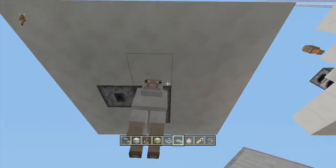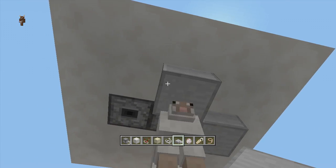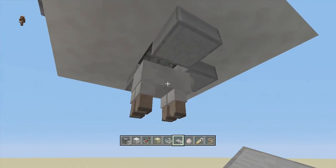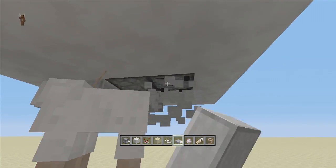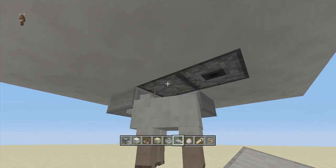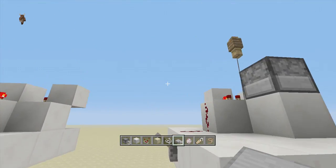Now go ahead and put your slabs in. Come down here and right around the sheep put four slabs — put one and then go into sneak mode to put them on the dropper. If your sheep is out of place, put two slabs in first, push your sheep into the corner of the two slabs, and then go ahead and put in your last two slabs. And that's it — you're completely done.